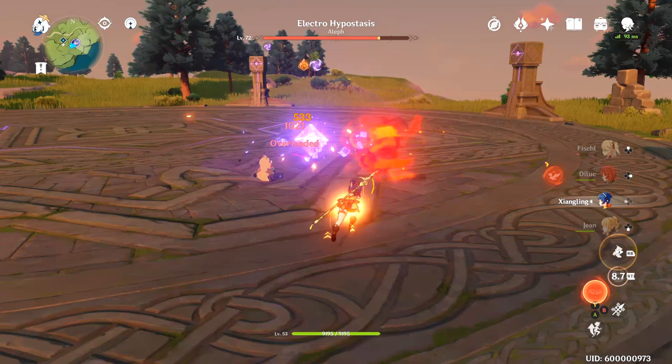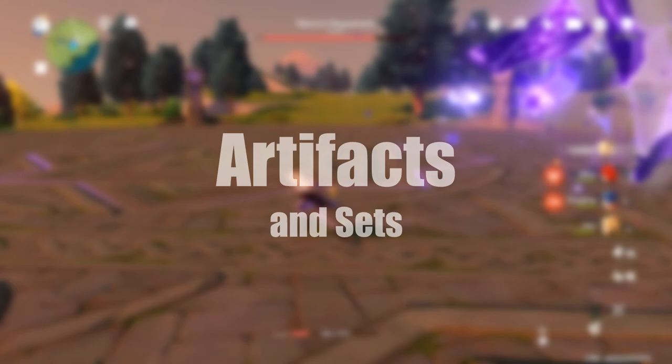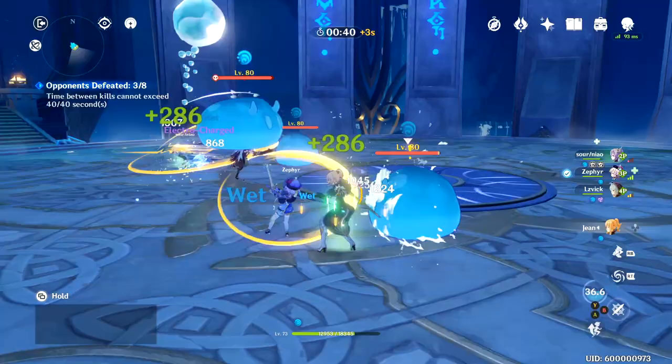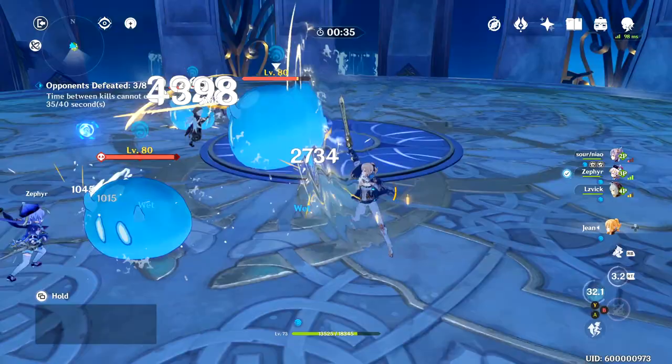I tested six sets today so there's going to be a lot to discuss, but before we go into that let's talk about the primary stats you want to look for. For Jean's artifacts with elemental damage you're going to want to look for animo damage, attack percent, and elemental mastery. Elemental mastery and attack percent are all dependent on which of the builds you decide to go into.